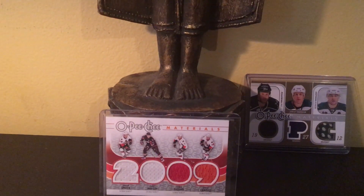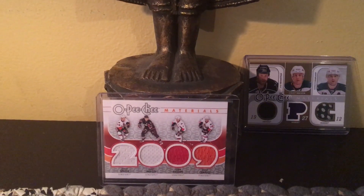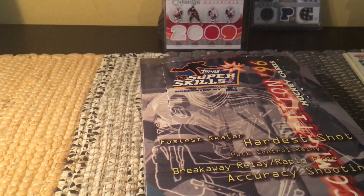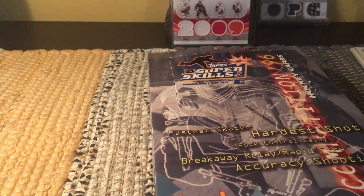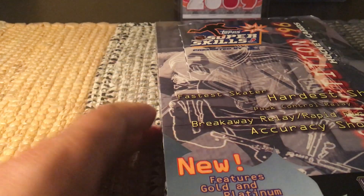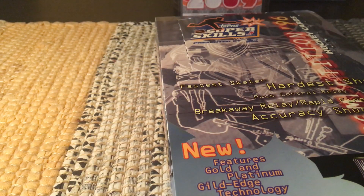Hey guys, it's Fulton Cards, live and direct from Brooklyn, New York. Today I'm going to do a review of an old school box — really old school. This one is from 1995-1996; it is the 1996 Topps Super Skills Competition cards, a hobby box. You will not find a YouTube video break of these on YouTube because it's so old school and so specific.